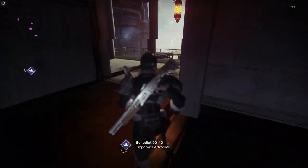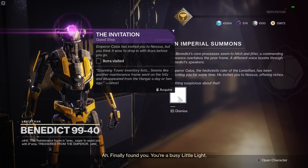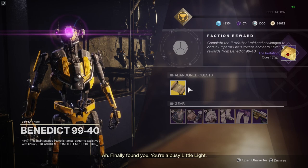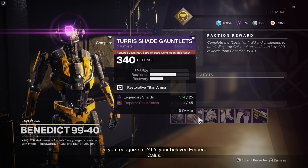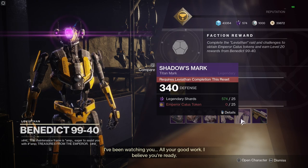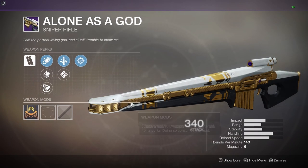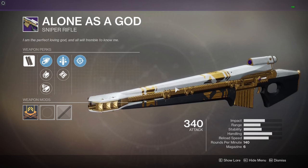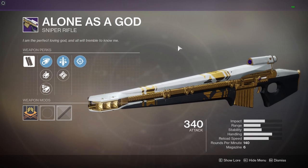Benedict 99 is in here — if you fast travel to the Annex and land there, he's got a new room all to himself. We've got an imperial summons for quests. He has the Eater of Worlds helmet, Spire of Stars gauntlets, Spire of Stars chest piece, Spire of Stars boots, and a normal Leviathan class item. There's also Alone as a God sniper rifle — the fixed roll that's been around since the very beginning of the Leviathan raid. It's still a fantastic sniper; I'm hoping for random rolls on these things at some point in the future.